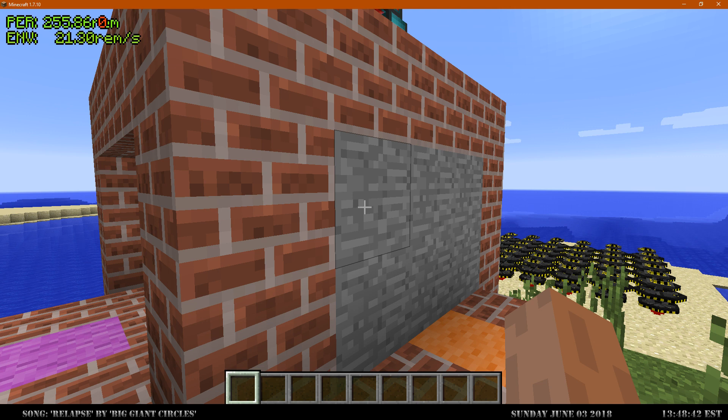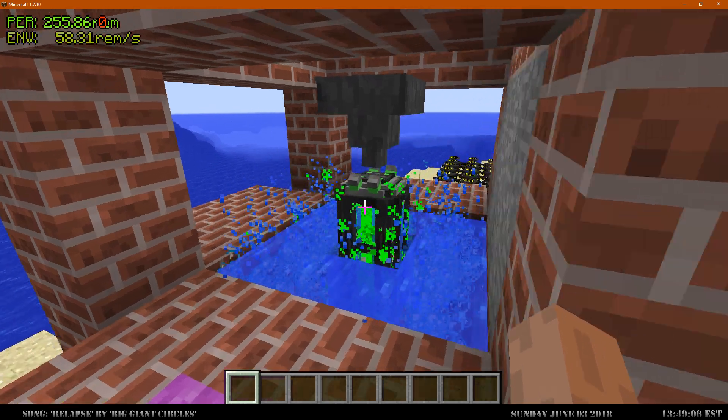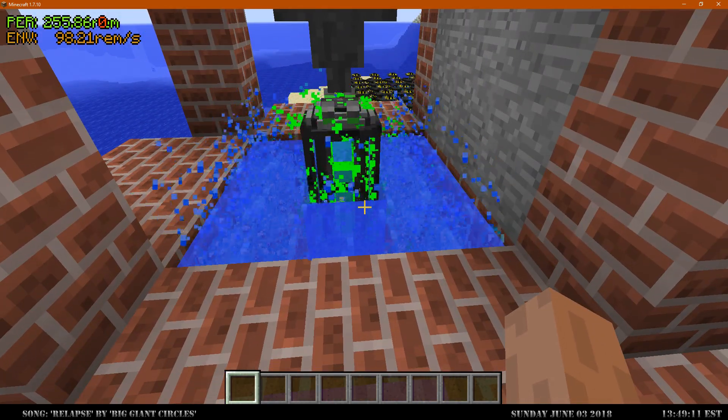There'll be two systems: a percentage-based system of blockage, and then an actual flat-out stop, flatline-based system. So you'll have materials that can block, say, 100 rads from getting through them — instead of being percentage-based, it'll be a flat base blockage. That'll be for things like graphite in the future. We'll make graphite not an actual percentage blocking material — we'll make it something that just weakens radiation down by a flat material value. So if you had 100 radiation and you put graphite around it, you would stop the radiation.